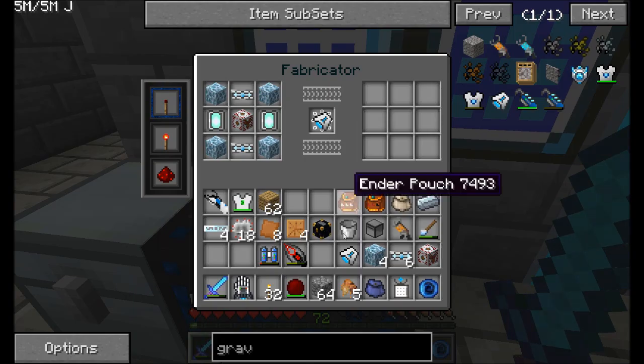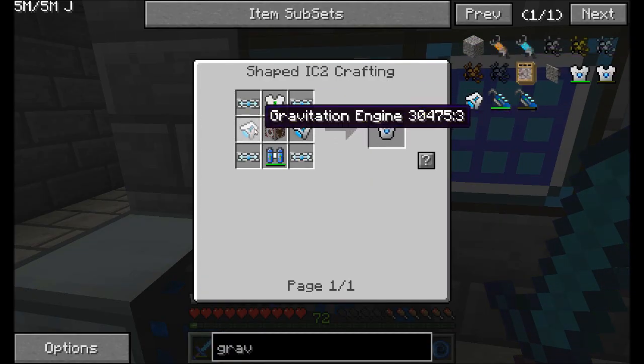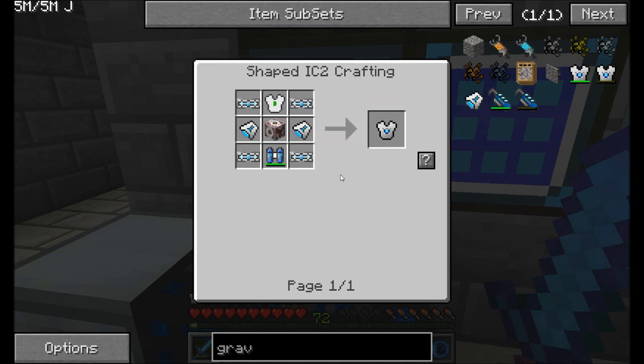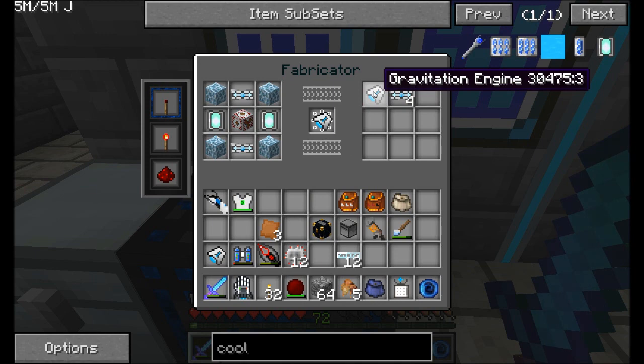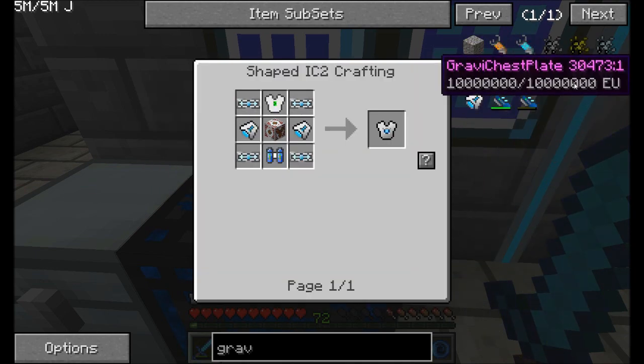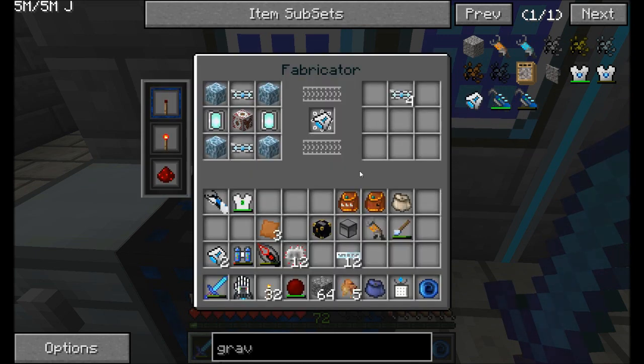Well guys, I'm part of the way there. I just made my very first gravitation engine. I need another one though. This is a crazy recipe. And theoretically this should be the second gravitation core — excellent. We're getting close. I just need to make myself one more HV transformer, and I think we're done here. Do we have four superconductors remaining? I do. Perfect.